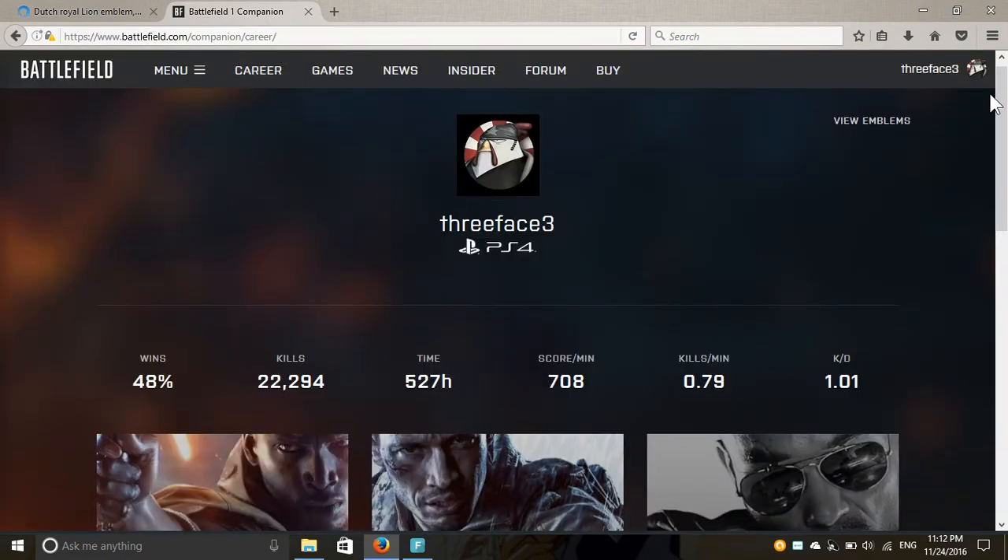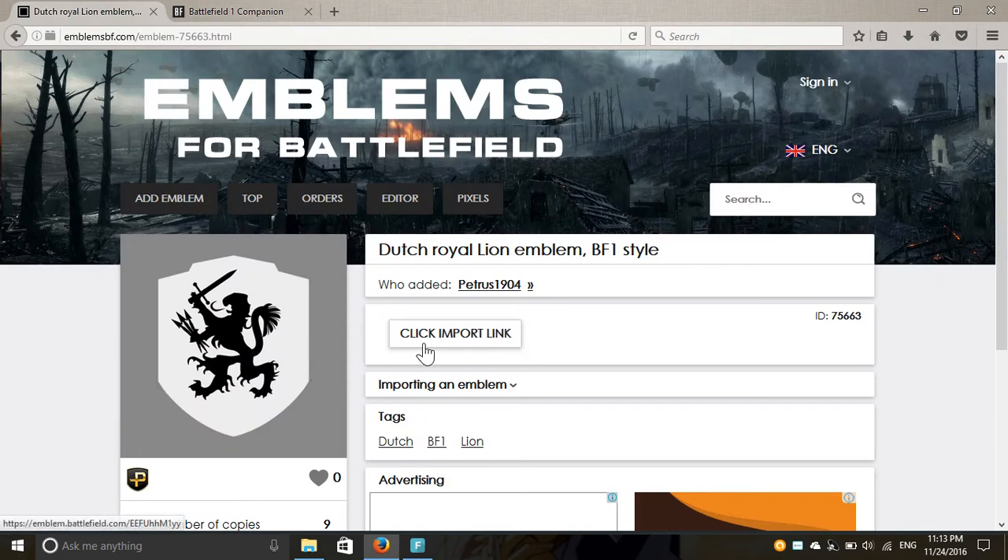Next, go to your Battlefield career page at battlelog — battlefield.com/career. You should have one of these. If you don't, it's a simple login: go to Battlefield 1, click on 'Career,' and log in whether you're using your console, phone, or PC — it does not really matter. You just have to